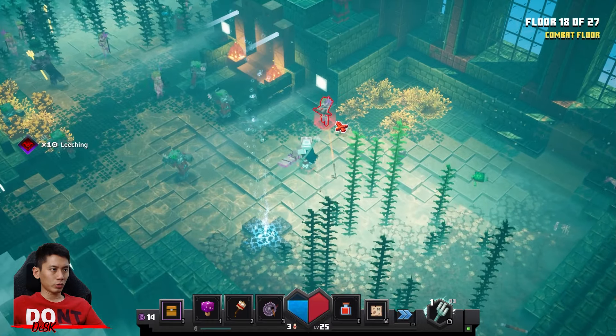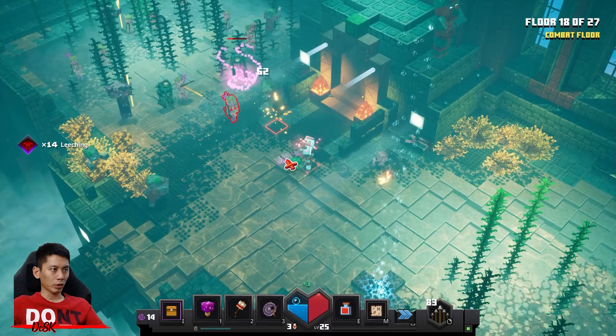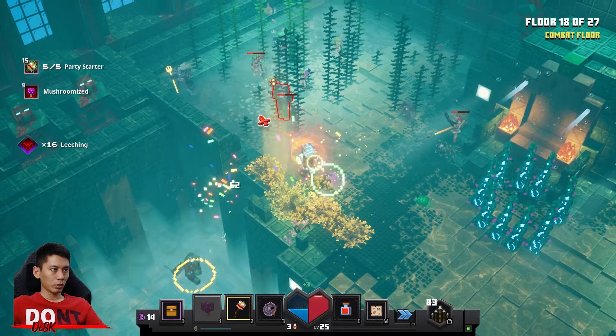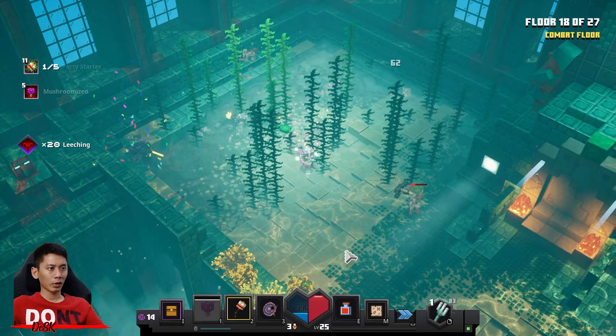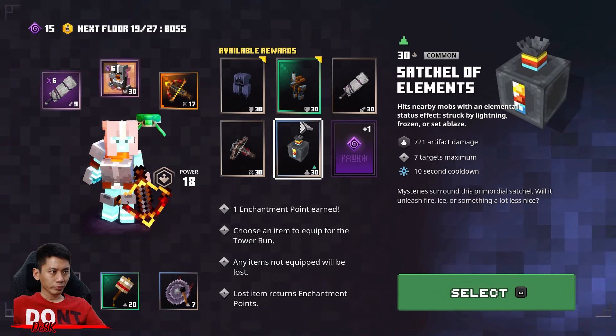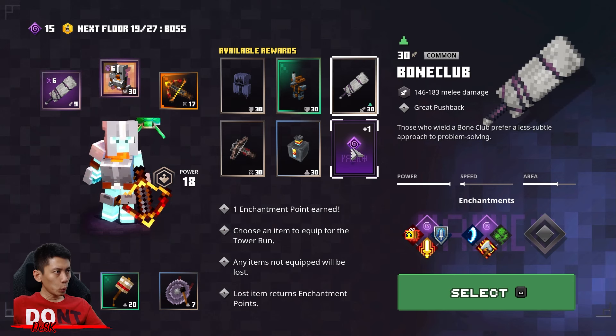Gosh, all those incoming projectiles. Take that — he's gonna blow. Boom, nice one. You're the last one. You need nothing. This is the 19th floor.